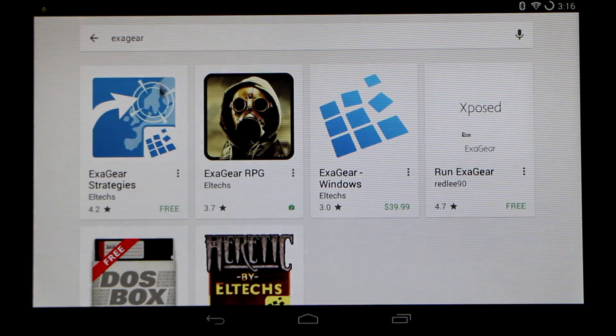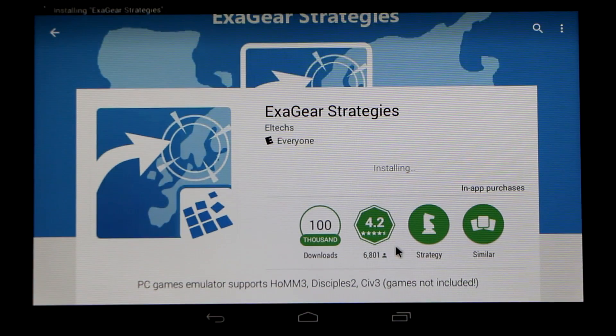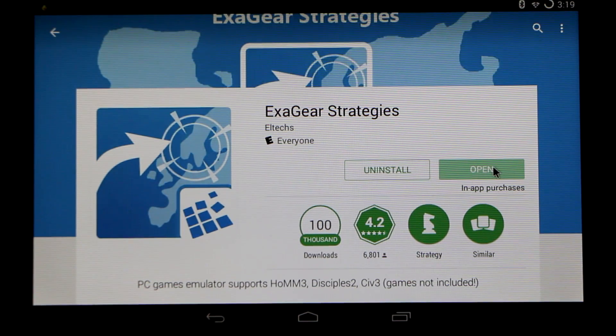First off, install the Exigear Strategies app on your Android device. You'll need to have that fully installed and open it up for the first time.